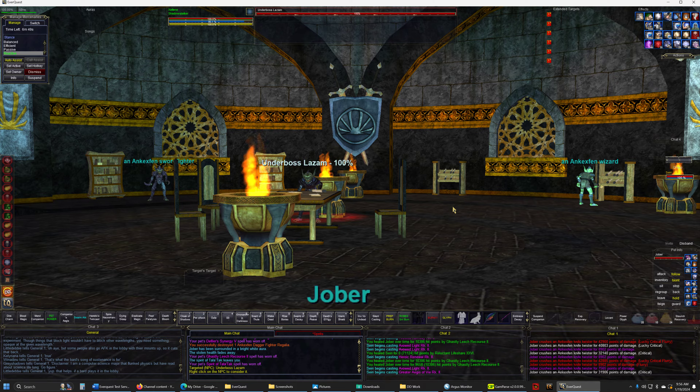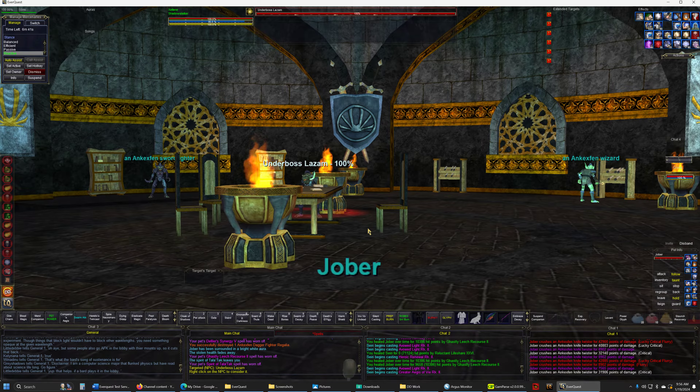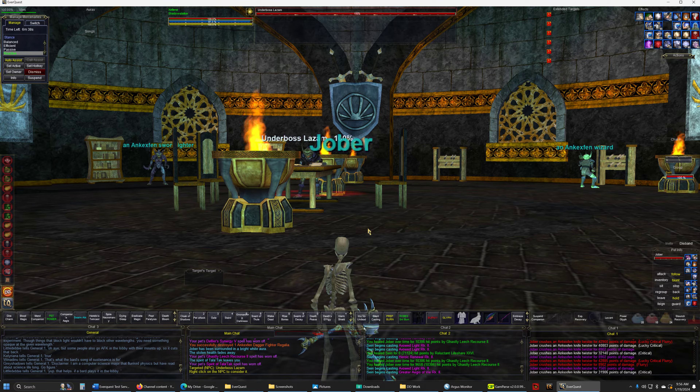The placeholder is a knife twister, and there's only one of them. He spawns right there at the head of that table. I need to sit down. And I've cleared out, I think, three.